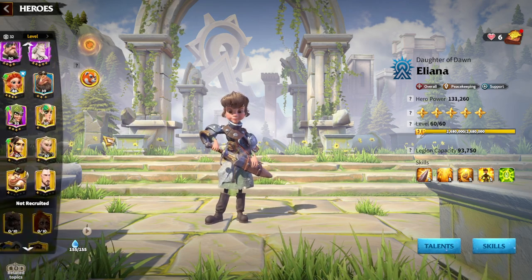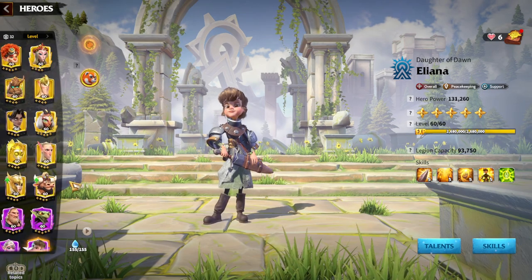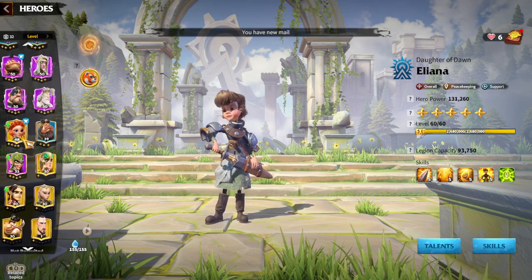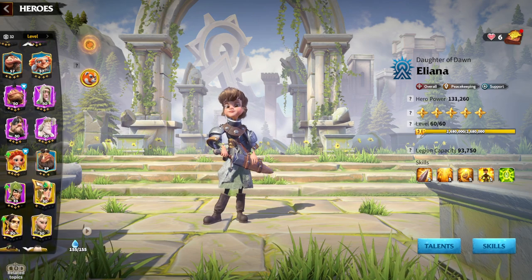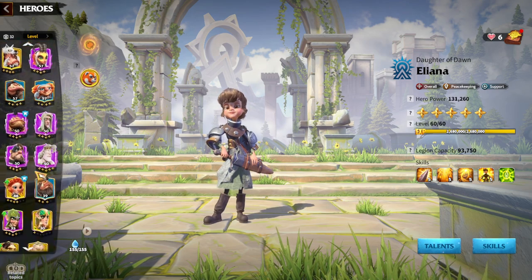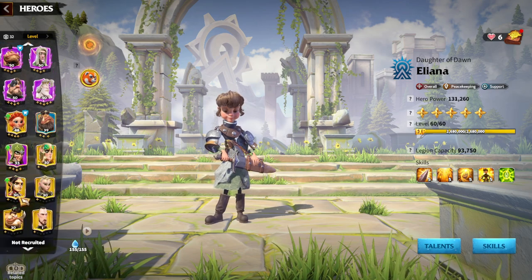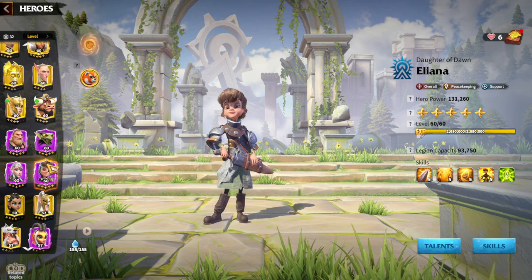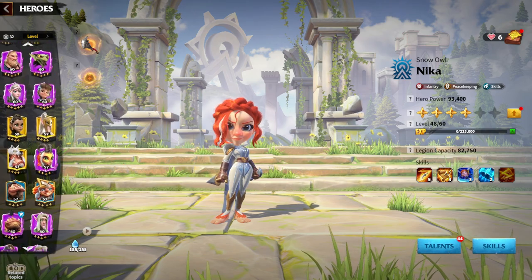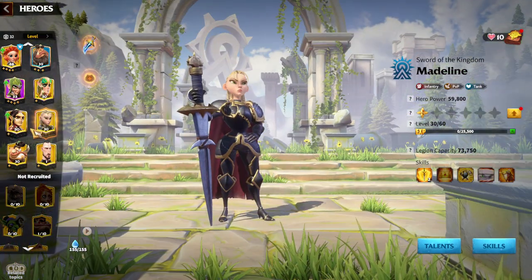So at the beginner stage you have two choices: Madeline and Nika, or Garwood with Eliana. It depends which heroes you unlock and what decisions you make. If you don't have Madeline, run Garwood with Eliana. Nika gets sidelined without Madeline since she needs the right partner. You're either spending gems on Madeline and pairing her with Nika, or you're playing Eliana with Garwood.